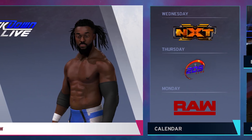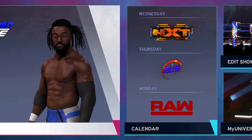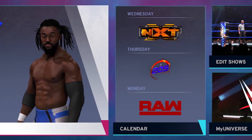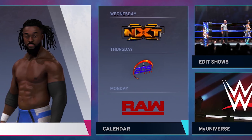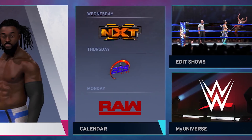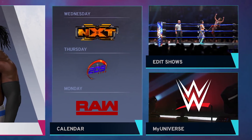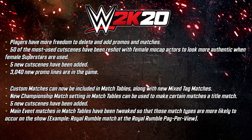Some big changes when it comes to cutscenes and promos: players now have more freedom to delete and add promos and matches. 50 of the most used cutscenes have been completely reshot with female mocap actors to look more authentic when female superstars are used, possibly including the Money in the Bank one. 25 new cutscenes have been added, and 30 to 40 new promo lines have been added to the game as well.